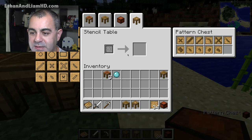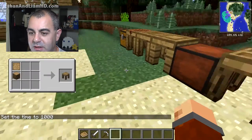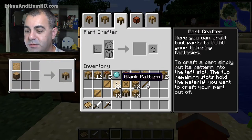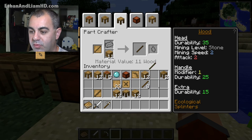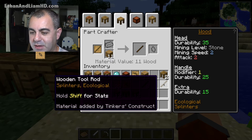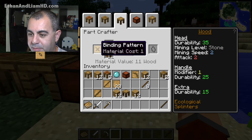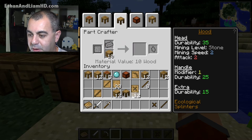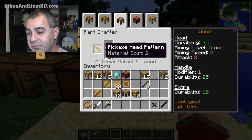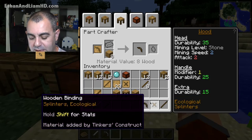So the stencil table makes the patterns, and over here in the parts builder we can take those patterns and make things out of them. Grab the stencil you want to build with, then grab the material — like wood — and you can make a wooden rod. It just looks like a stick but it's called a wooden rod. Then grab the binding stencil and make a binding piece. That's how we build all our pieces.